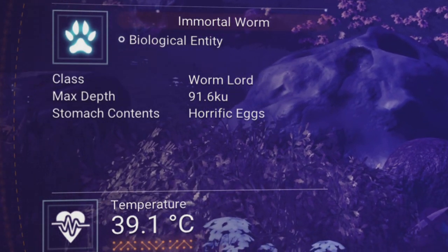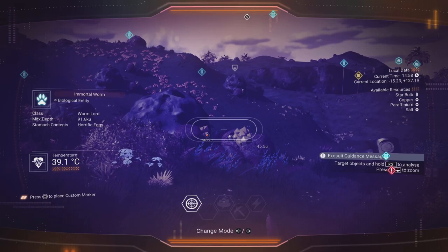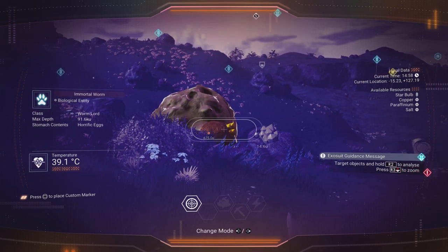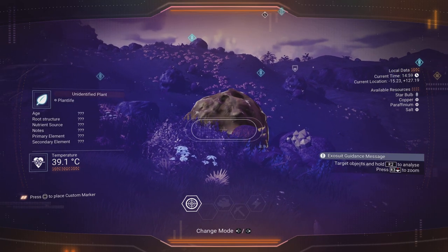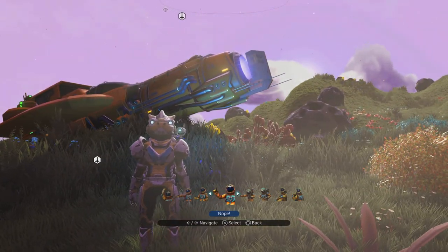It does say there: Immortal Worm. Maybe that's what we need to call these things — Immortal Worms — rather than Sand Worms, since they pop out on all sorts of planets. If you've got a name for these creatures, like 'Super Graboid' — nicked that from Tremors, that's not mine — put it in the video comments. I'd love to see what you want to name these Immortal Worms. I'm just going to call them Immortal Worms from here on in, chums. Heck yes.